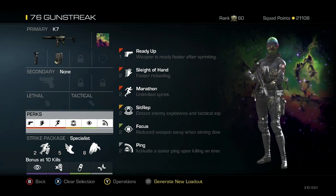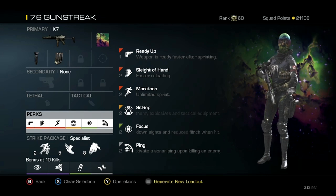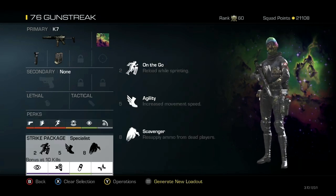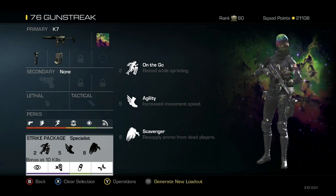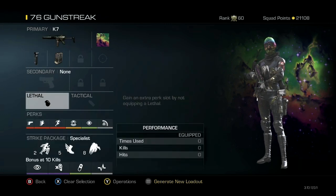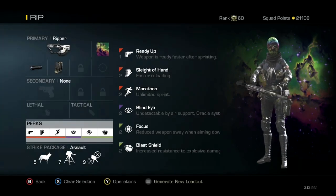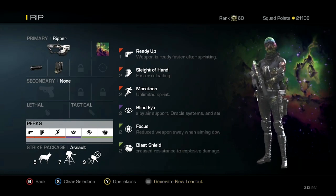This is my 76 gun streak class — it's the K7. Got the grip, Stint Max. Y'all might want to write this one down: Ready Up, Sleight of Hand, Marathon, Sit Rep, Focus, and Ping to start it off, then On the Go, Agility, and Scavenger. For the bonus I got Blind Eye, Dead Silence, I See You, and Hardline. I got a 76 gun streak with this class right here.